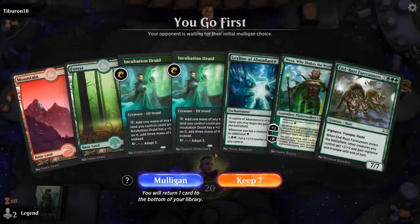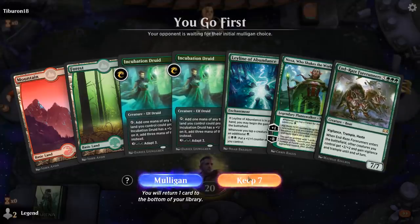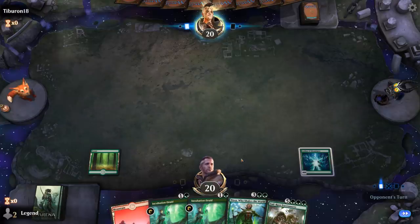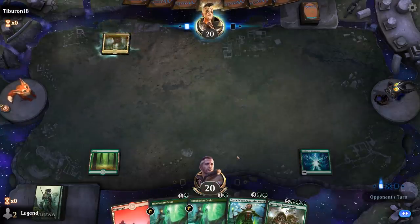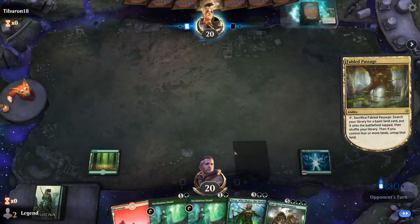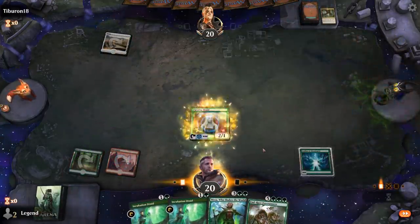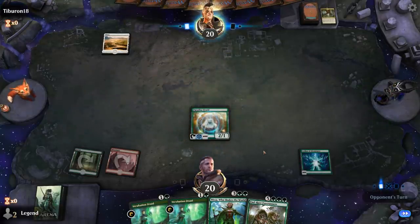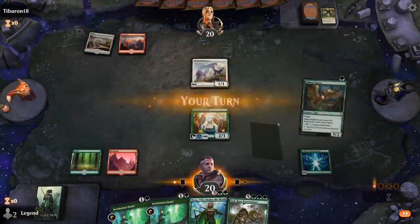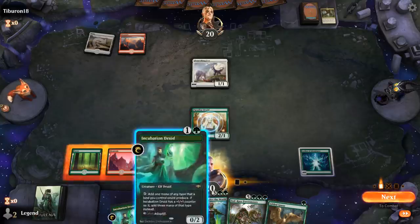Game one, we're on the play. Don't have our Luka Planeswalker, but we do have Nissa, which is not a bad backup, and we might be able to hardcast the Forerunners thanks to Leyline. Being on the play is a big deal for a deck like this. Facing a red-white deck — and a Flourishing Fox, so it's a cycling deck. We're missing a third land so we can't play Nissa yet, but we'll play some mana creatures.